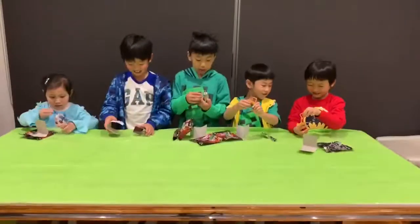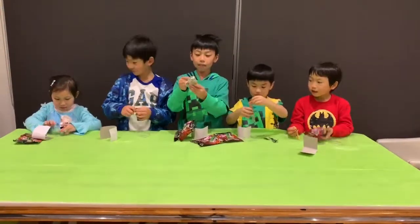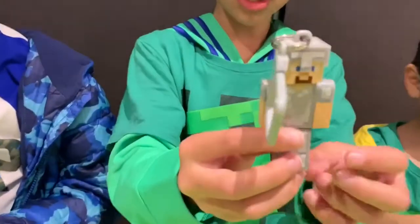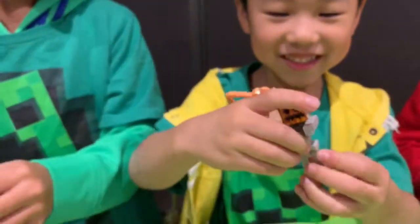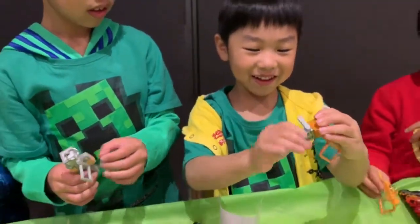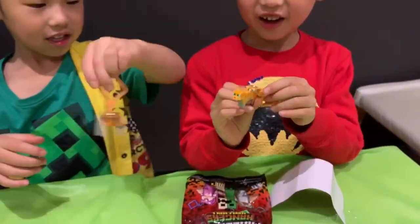We have a cat. So what these are are keychains — one of them I know is the creeper — and you can assemble them. So here we show them one by one: Iron Steve, oh my god a blade ring, skeleton without a crossbow and with one, and an ocelot.